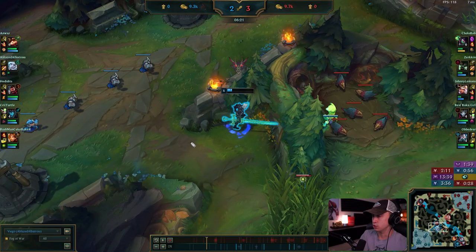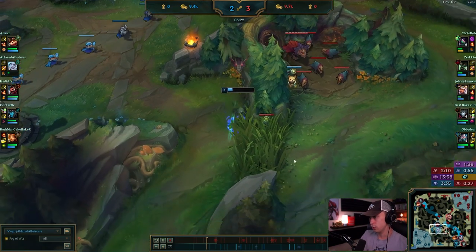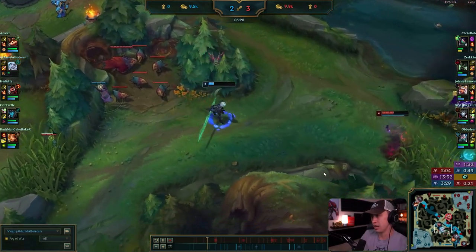A lot of low elo players don't understand their positioning and timing. He spent about three seconds just standing here when he should have been channeling his recall to go back and then go to Krugs, chickens, top side, or look for dragon. What he did was just sat mid — his mid laner had already recalled. He was only going to miss two or three minions and did not need to soak that XP, especially with Kiana at level six.